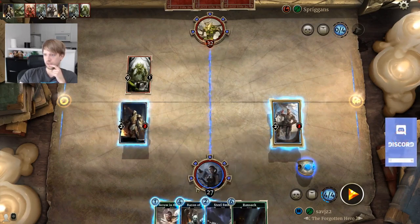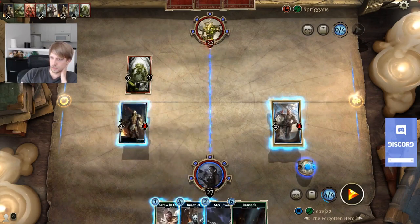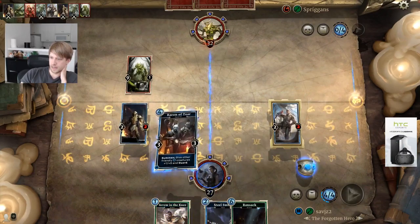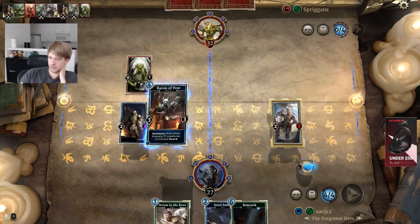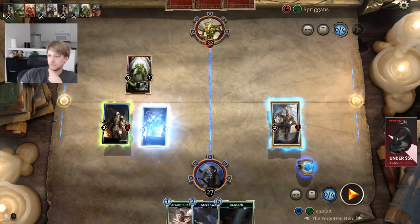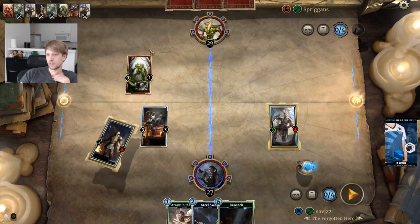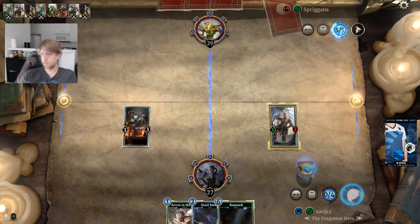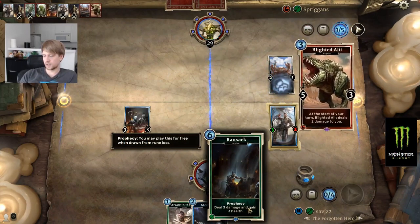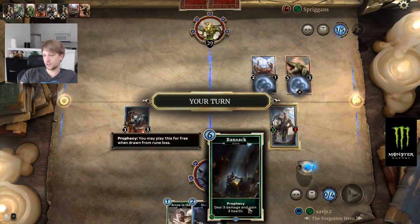Give other friendly blue creatures — is this blue? We can see it on the bottom left corner. So this is blue, and this is also blue — so they're getting plus 1. The sword is pretty nice. I could go face and use the Arrow to the Knee if I don't want to trade. I'm not sure if it's better to trade this or use the arrow. I can be more mana efficient if I do this right now. I'm just going to trade.